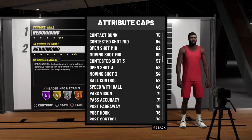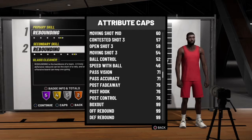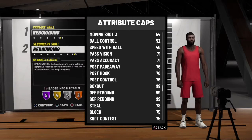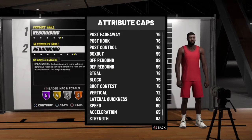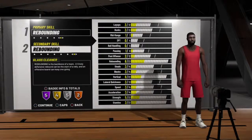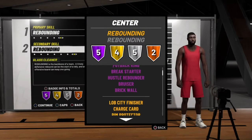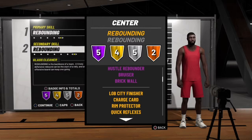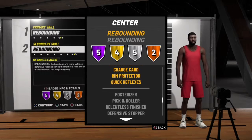At the center position the archetypes we're gonna go with are primary rebounding and secondary rebounding — yes, pure glass. I feel like the pure glass is the most effective at the center position because that's what you're supposed to do: protect the paint and get rebounds. And with the pure glass you have phenomenal defense, so it's a win-win situation.